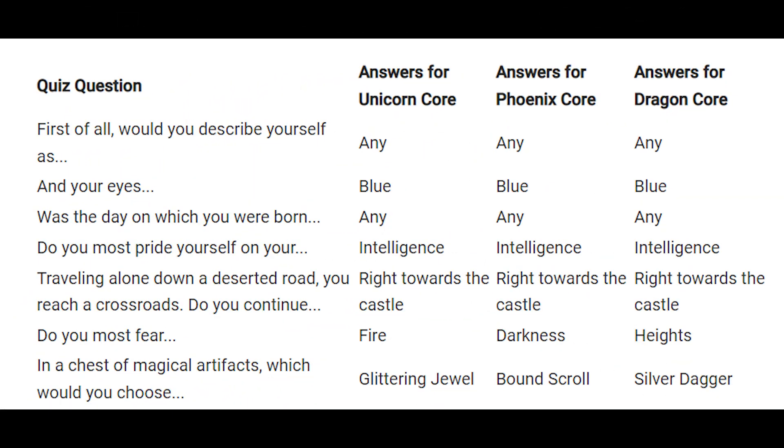Take the quiz and at the end Elder Wand is going to be your reward if these exact answers have been picked. Watch out for the last 2 questions as they are going to determine which core Elder Wand is going to have. Wizarding World currently doesn't allow changing answers, but it is said that in-game there will be an option to switch Elder Wand to other cores.